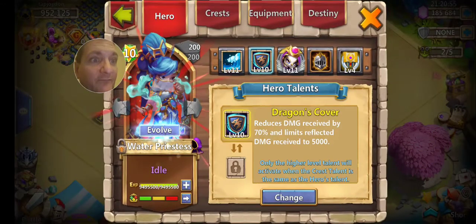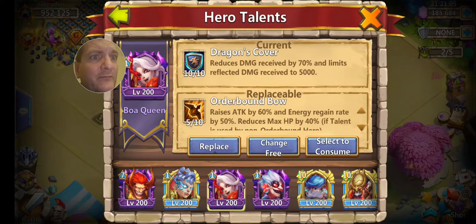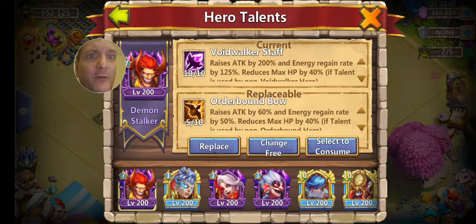And I have to get rid of this Outer Bound, because I'm tired of throwing these Outer Bound and Void Walker staff talents away, you know.